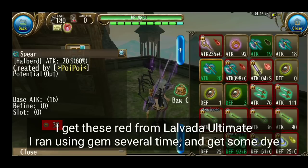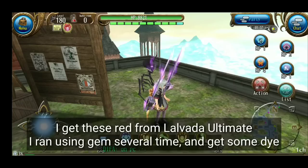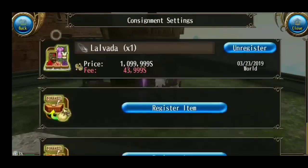Ini tadi aku farm dari Tigni 38. 38B ini dropnya dari Lofada tadi, aku run di sana beberapa kali. Dan dia bisa langsung diperjual belikan.